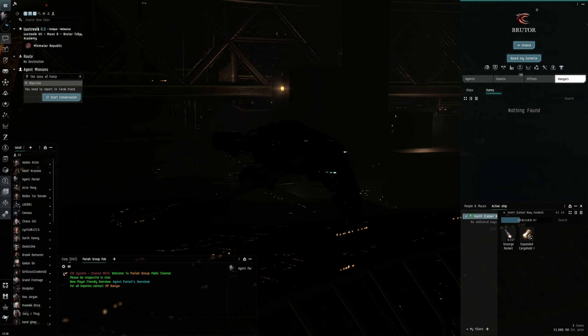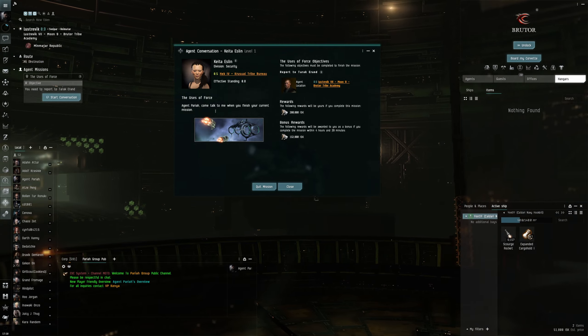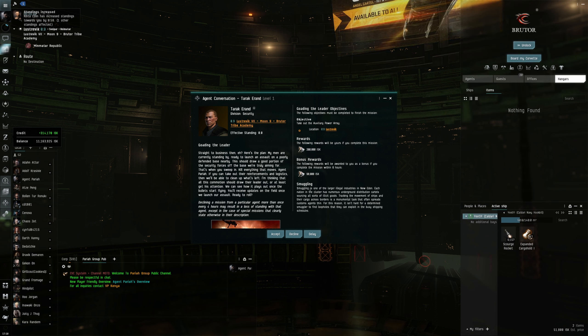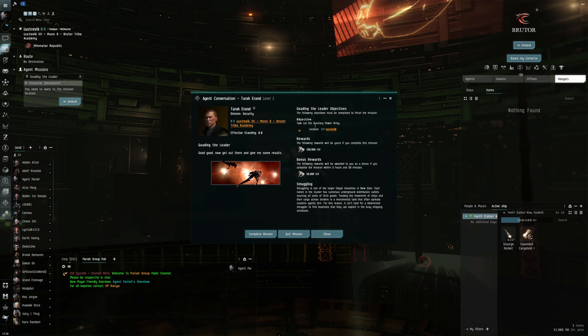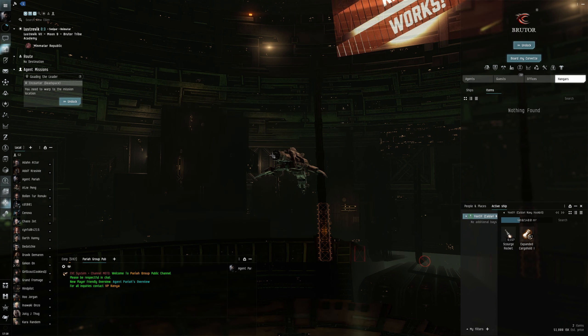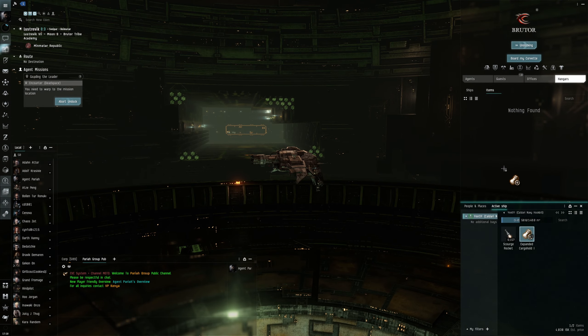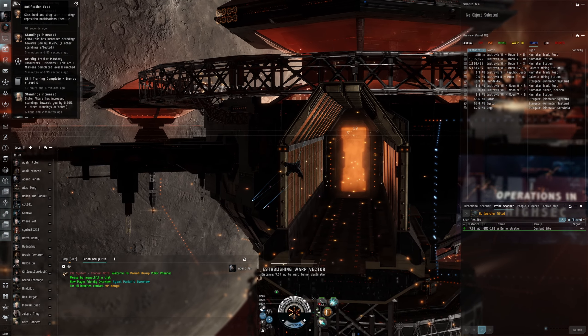All right, we made it — two jumps. Let's start up conversation. Take out the auxiliary power array. Let's accept that — looks like it's in the same system. Let's minimize that, undock, and head on out. I'll keep this window open so I can refer back to personal assets. Let's warp to location. We got a notification there.